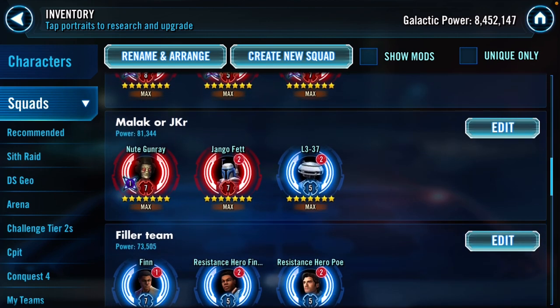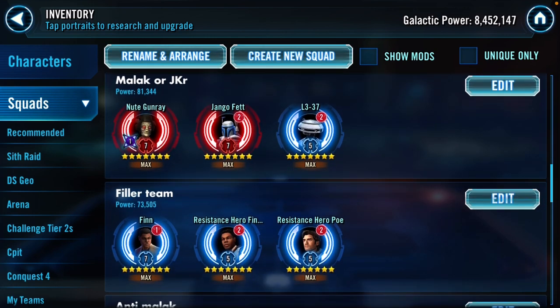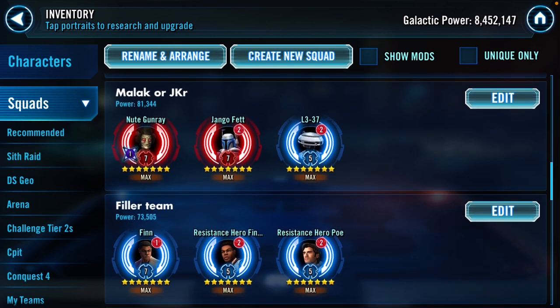With Grievous leading, plus new Gunray, Jango, and L3, unless the enemy has Malak soloing or a Jedi Revan team, this team will cause some migraines for the enemy. I like that new team - I put it down almost every time and it's got a couple holds. When L3 is there you tag Neut and he goes into stealth, Jango with the Separatist leader is immune to damage, and L3 is going to be pretty beefy, so it's a tough team to beat.